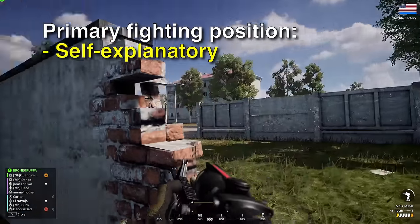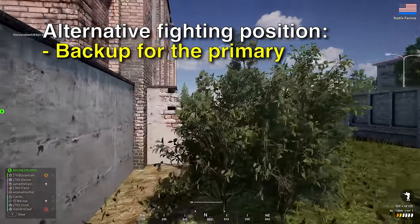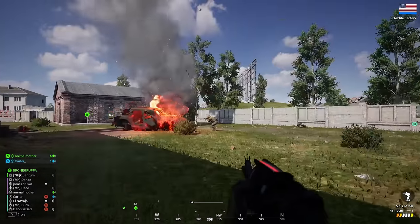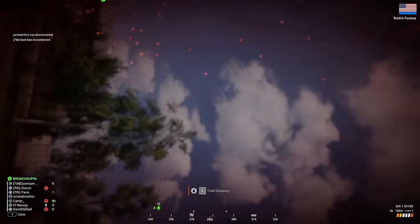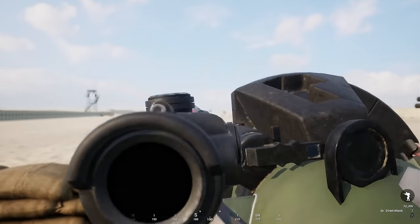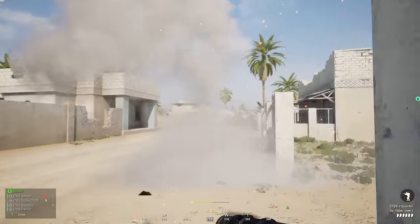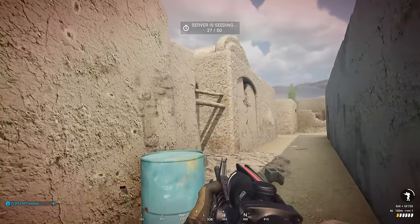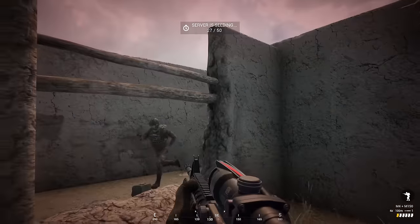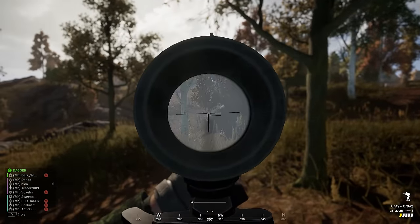A primary fighting position is simply the best place from which to accomplish the mission and cover the assigned sector of fire towards the enemy's most likely avenue of approach. An alternate fighting position is a backup fighting position where you can accomplish the same mission — it is not a fallback position, but an alternate location you can shift to while staying on the front line. Alternate fighting positions are especially crucial for heavy weapons like machine guns and anti-tank weapons, giving them somewhere to go and keep fighting after they reveal their positions. A supplementary fighting position is a secondary fighting position that doesn't cover the same angle as the primary, existing because the enemy might not come from the expected avenue of approach.